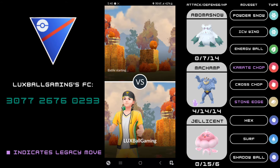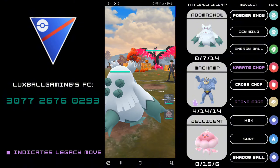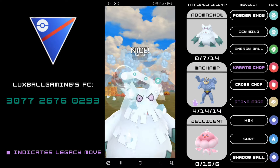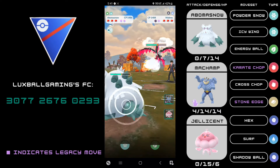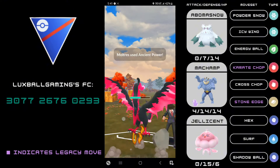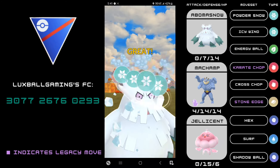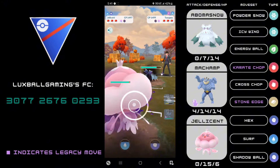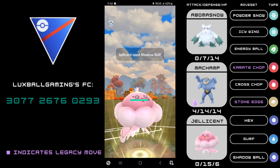Jellicent was a Pokemon I wanted to try out because it got what's overall seen as a nerf. Surf, one of the move updates this season, got a rework where its energy was increased by 5 and its power was increased from 65 to 75. Typically this is kind of a nerf overall because Pokemon like Jellicent and Lantern used Surf as a bait move, so this move now takes longer, making some Pokemon perform slower.